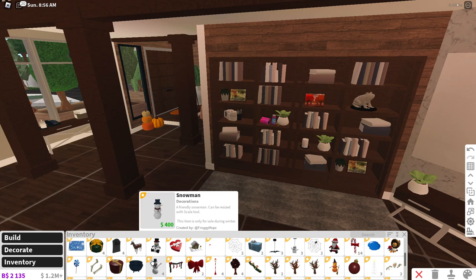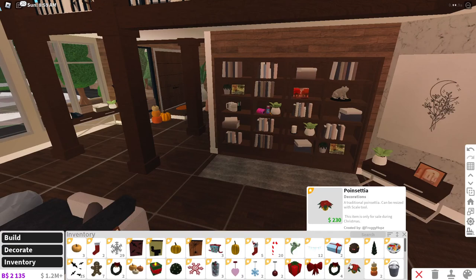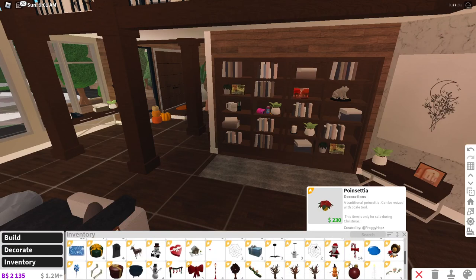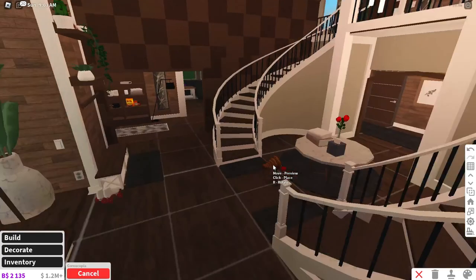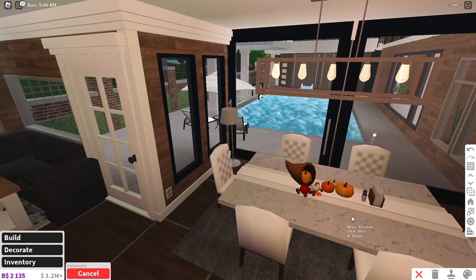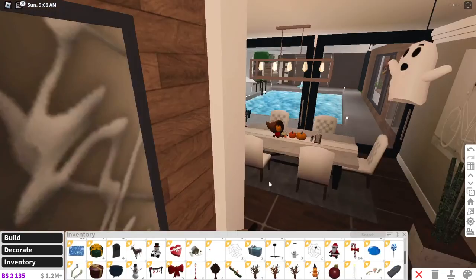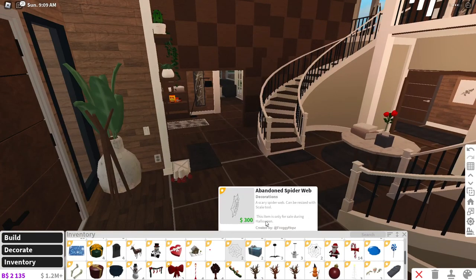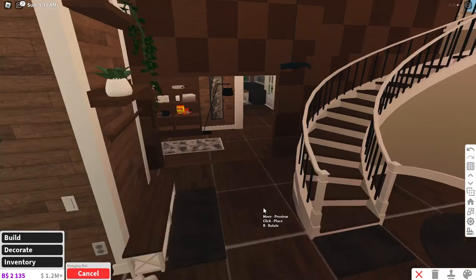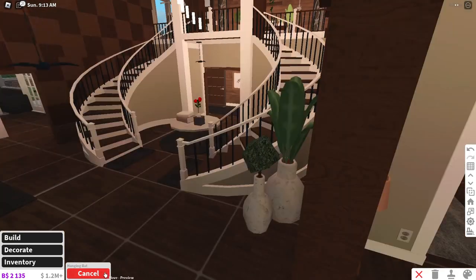I thought I had a thing where I could put like baskets — the buckets down — but I guess I don't have those. It is fall season, so we should have a cornucopia out on the table as well. So right here, let's put the cornucopia down, like right here. We can put our hanging mat right here, which looks pretty cute.